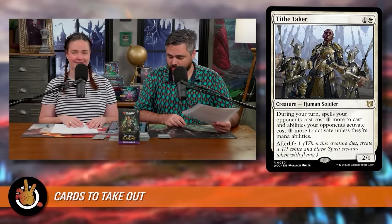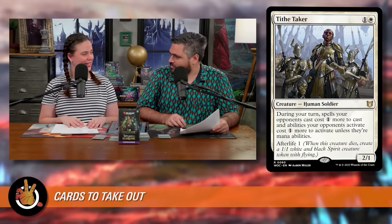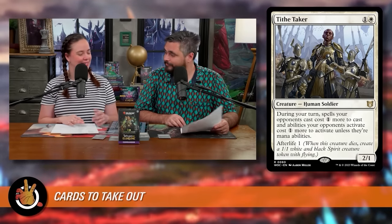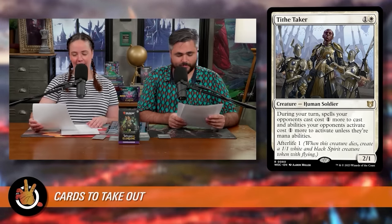Now the 10 cards being cut. First, Tithe Taker — just a stax piece that taxes opponents on your turn and makes a spirit when it dies. Two bodies with a little protection, but nothing to do with auras, not an enchantment. Take it out. Next, Liberated Livestock was hard to cut based on the art alone — a Cat, Bird, Ox creature that creates three tokens when it dies and lets you put auras from hand or graveyard onto them. But we don't have a reliable way to make it die, and paying six mana for a 4/6 with no evasion that we can't kill on command is not good.